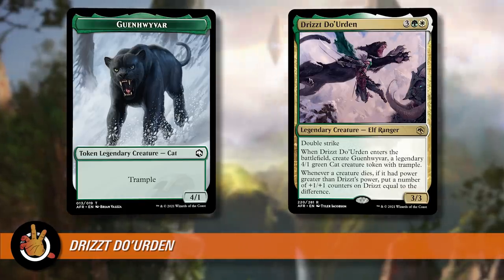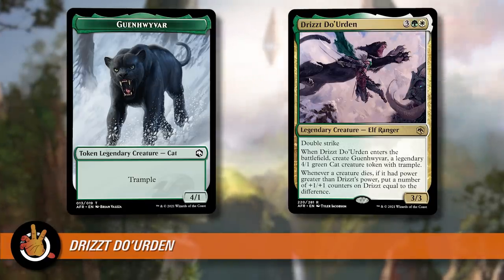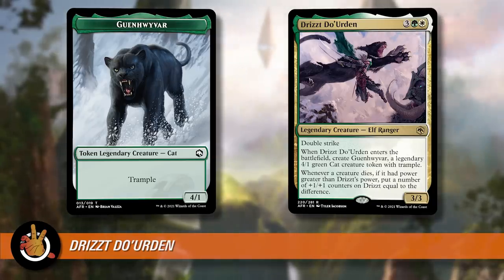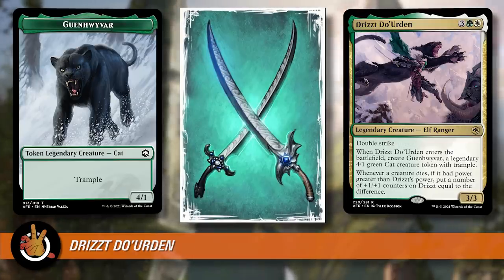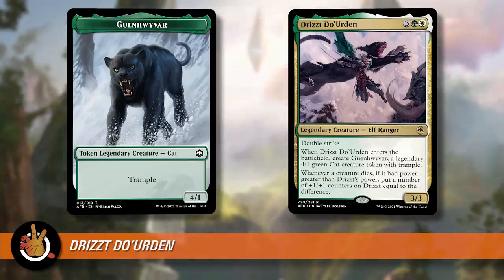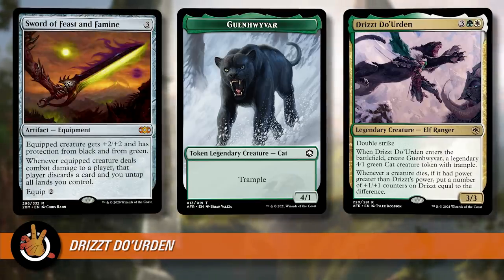Drizzt is super interesting. Because it creates a token, it's a legendary token, so you don't necessarily want to be blinking Drizzt a lot to get more tokens. It has double strike as you would expect Drizzt to — he's well known as a dual sword wielder, Twinkle and Icingdeath I think are the two swords. And then it can grow when other creatures die. Double strike is really good with the Sword series because you get double triggers — things like Sword of Feast and Famine, maybe that one's less good because you untap lands twice which is hard to take advantage of unless you have instants. Hearth and Home is a newer one, and just getting two lands is good there. Sword of Fire and Ice draws two cards and deals four damage.